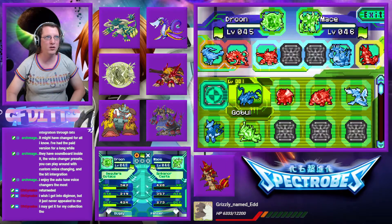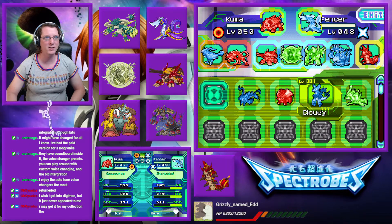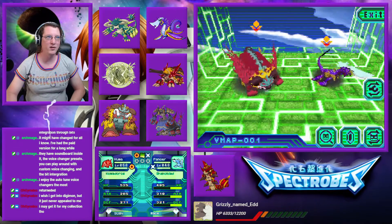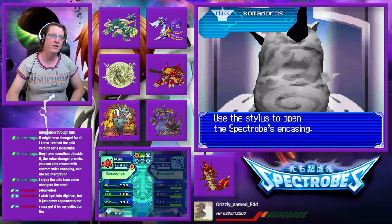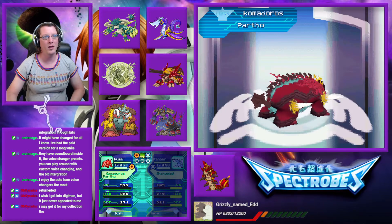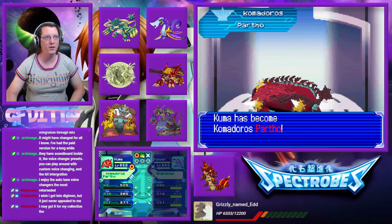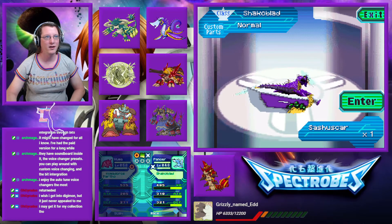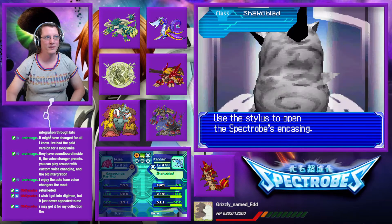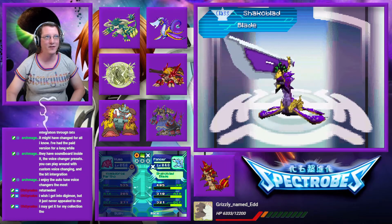Then they can go ahead and return to the party. We'll go ahead and put Kuma and Fencer in next and see how they come out. We'll start with Kuma, who has a Koma Spur. And we're going to equip that. Touch the Cocoon. Very nice — very interesting, those leg spikes. It has become Komodoro's Partho. And then for Shackoblad here, we have a Sashu Scar. Oh yeah, look at that blade. Now we're cooking with gas — we have become Shackoblad Blade.